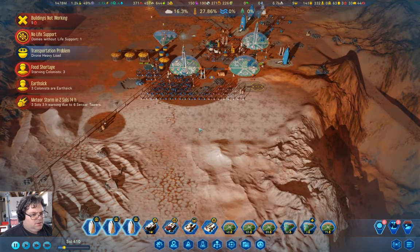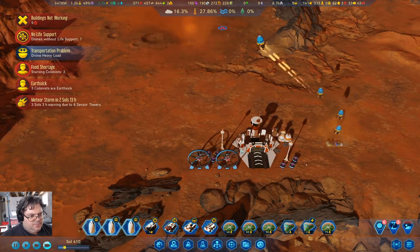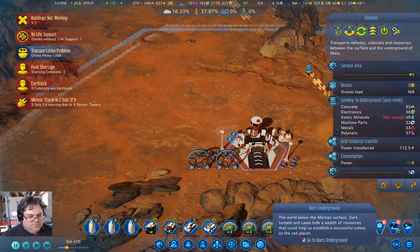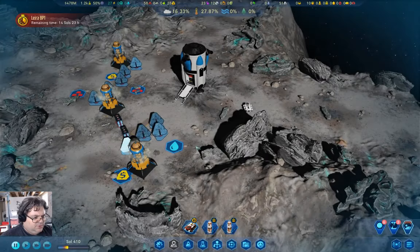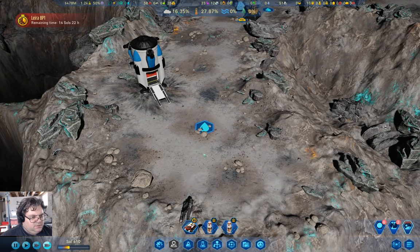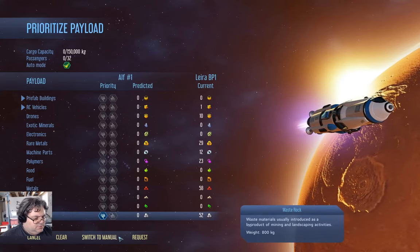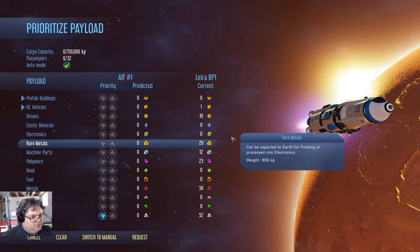Let's come back up here. Go over here, come down here, and take a look. We have power here. I'm going to look at that later. We've collected everything from down here. We're going to go to auto mode.